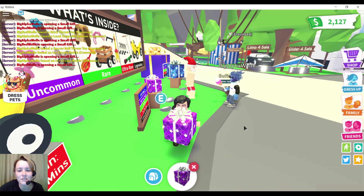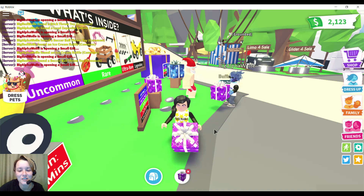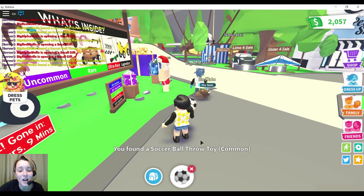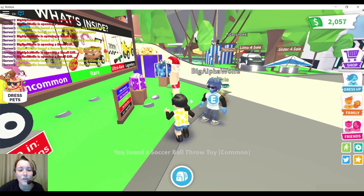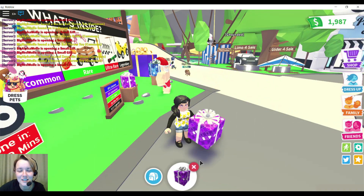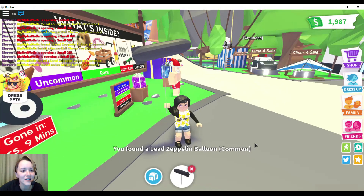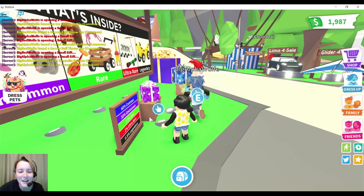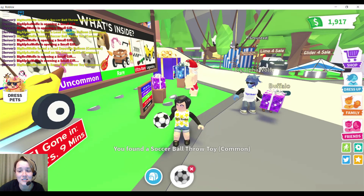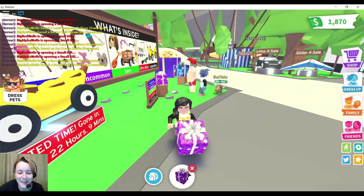We both got common items again on the next round. He got another common item and I got another common item, so it looks like we're going into overtime. We buy another gift — I got a common zeppelin balloon and he got a common ice cream rattle. Comment down below who you think is gonna win because we are playing for the haul right now. I got soccer balls — let's try again.